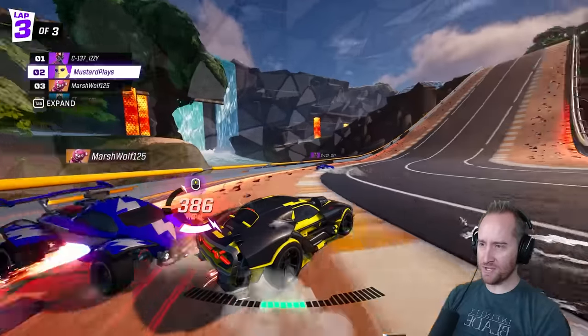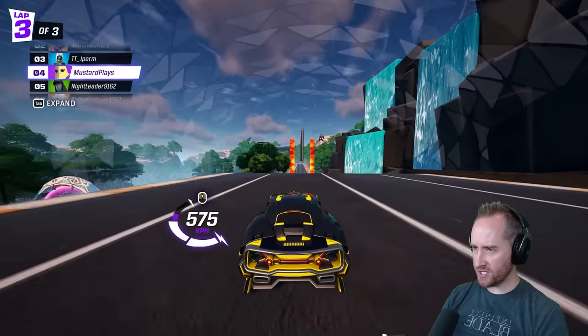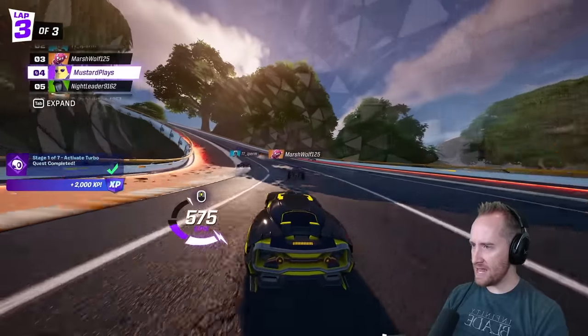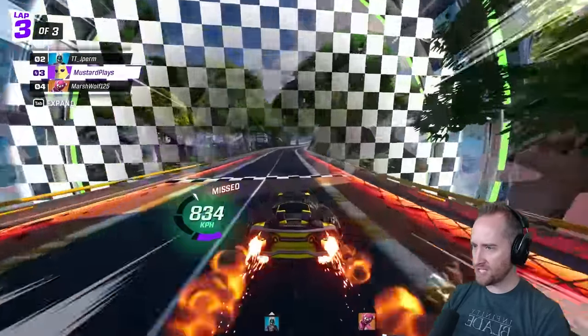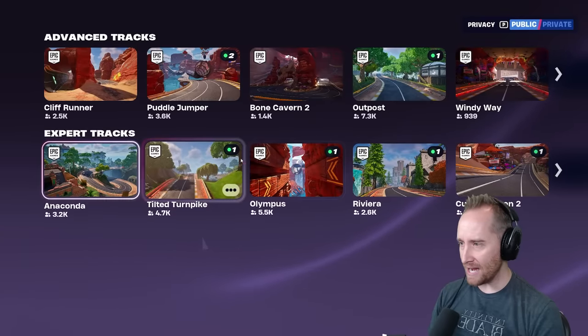We need some weapons or a way to shoot the other cars — that would make this way more fun. There's a road right here on this wall — we hit it and can avoid the things that were slowing us down. We're hitting our boost. Second place again. This is way more fun on the advanced tracks — I want to try the expert tracks now.